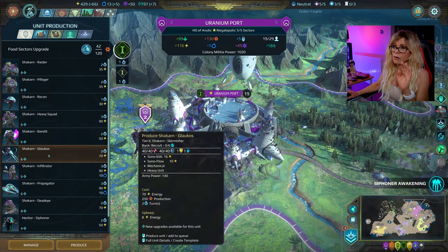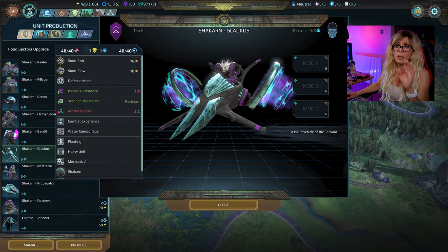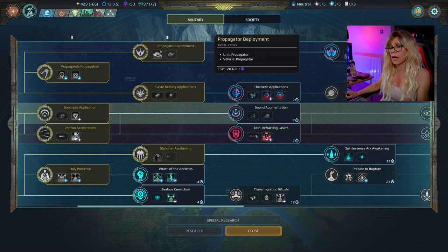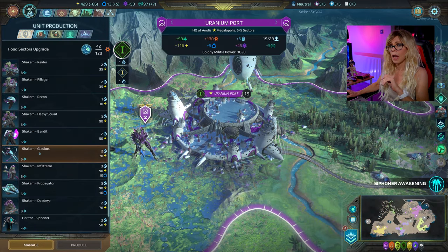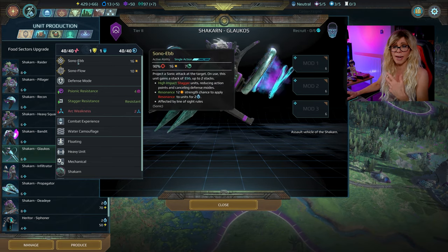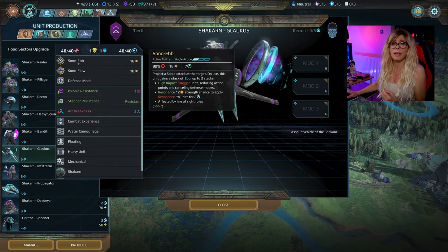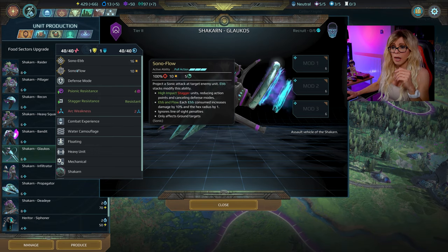Then we've got the Glaucos — just so you know, some of these units also need to be unlocked. For example, the Glaucos unit can't be unlocked until you have trained up propagator deployment. You'll also need the Skirmisher unit building for most of these units. If you look in the description, it will tell you what you need to do to unlock the various units. The Glaucos has the Sono Eb and Sono Flow, which are called Sonic Eb and Sonic Flow on the refractor. This works like an essence charge — every time you shoot, you get an ebb, and you can stack up these ebbs and then apply them to increase your damage on a future turn.